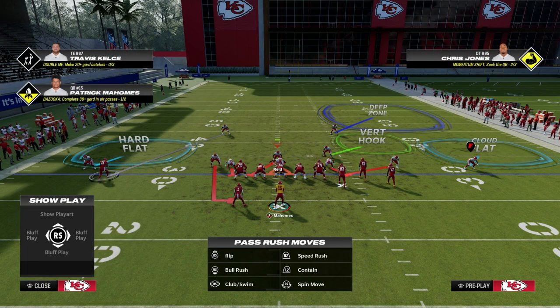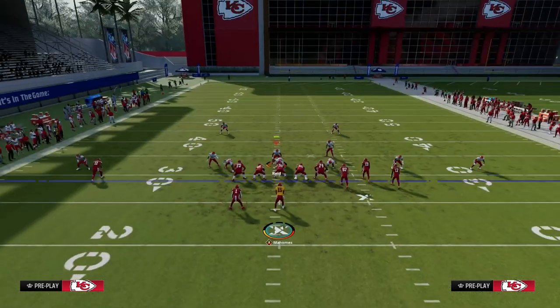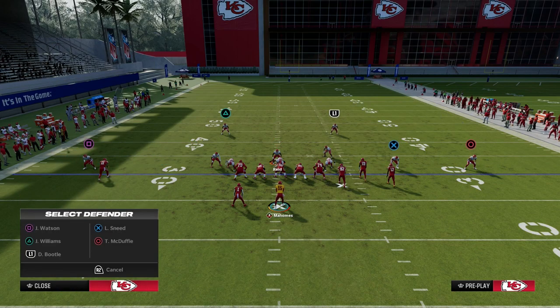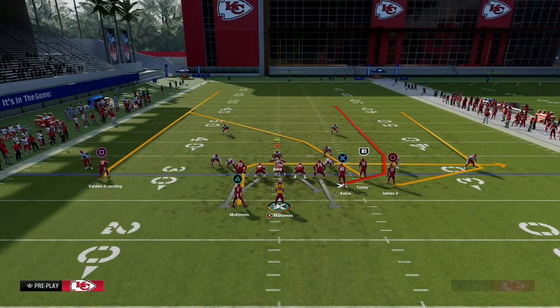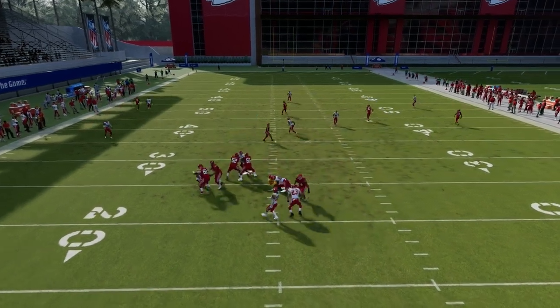Or you could also put this guy in a hard flap. On the right side, we are going to roll the coverage because a lot of times people are going to try to throw corner routes, so we're going to go with an outside third over here on that side. And then we are going to go with a middle third to the safety. This is the coverage adjustment I like to run, and what this is going to do is take away the play verticals. Once we see this, we're just going to run over here because we know the pressure is coming in quick.